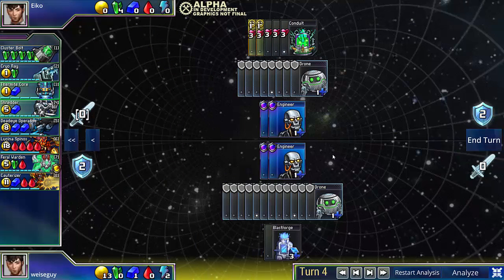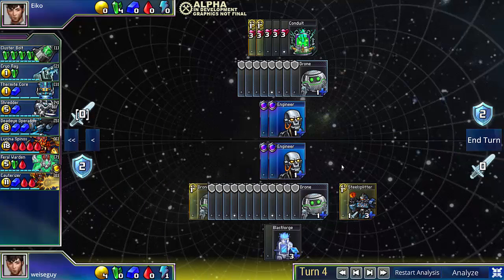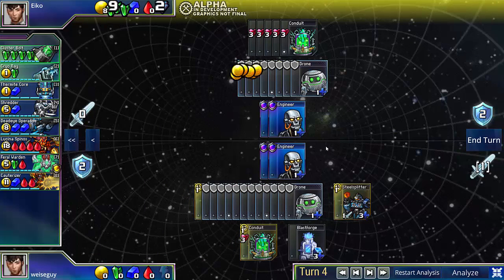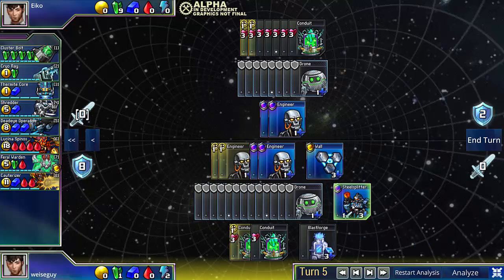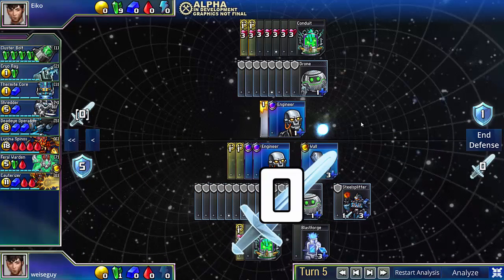And from this point, you can go SteelSplitter, Drone, Conduit. The magic number is 1 Blast Forge and 2 Conduits. So as you'll see here, I get my second Conduit, and I'm in good shape from this point on.